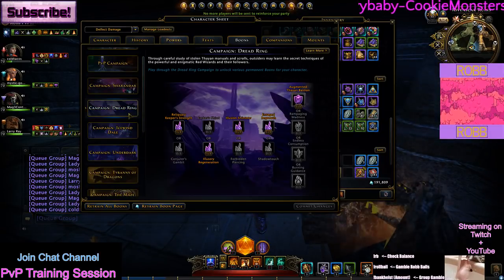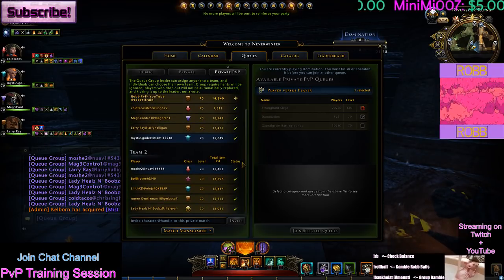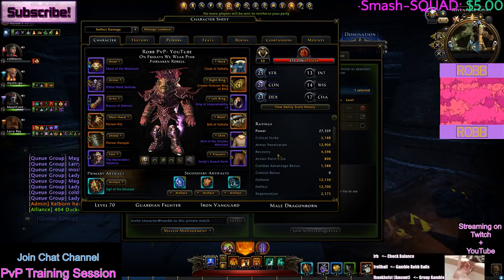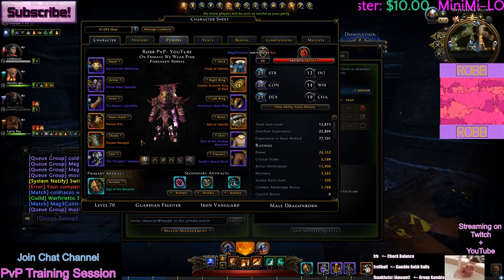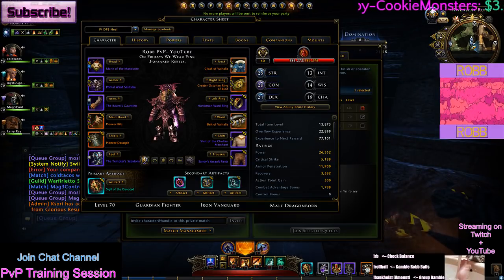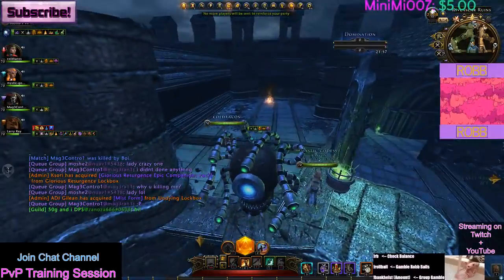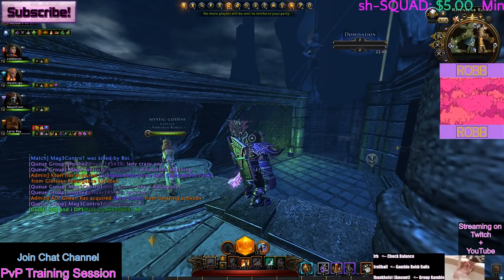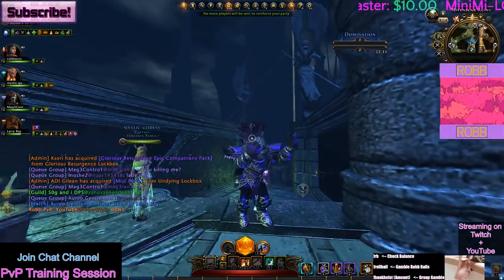I want to thank everybody in that match list for helping me — they agreed to come and take time out of their day just so I could show you what these stats look like in a match. Since I'm using the Pioneer set, it's important to show what it looks like when you're actually in PvP. If I left anything out that you want to see, or if you have requests for future builds, put them in the comments — I always read them. I apologize if I didn't respond to your comment; I'll try to go through and reply. Thanks for watching, and do good out there.